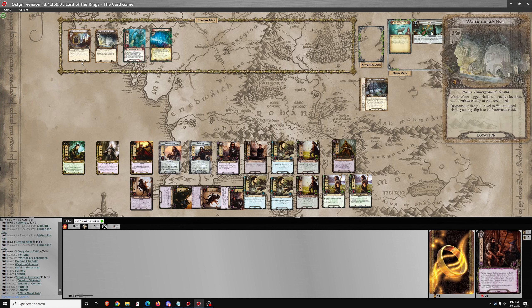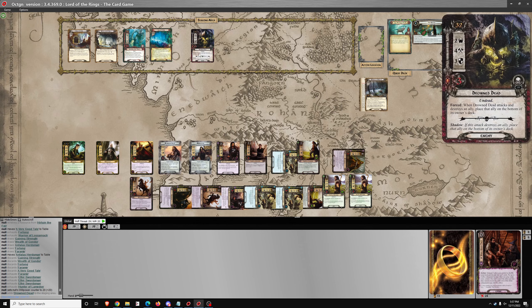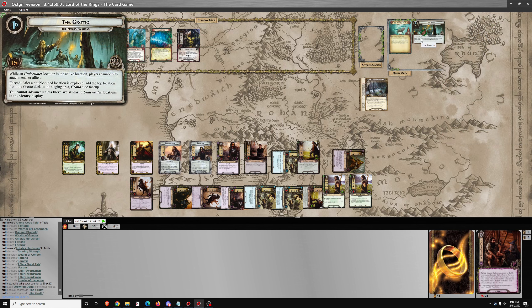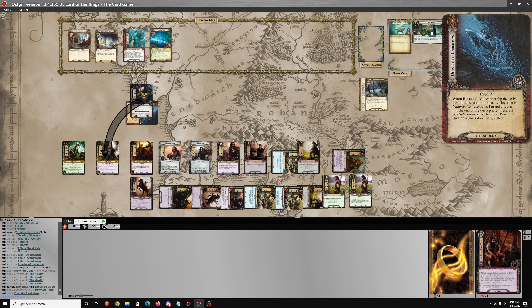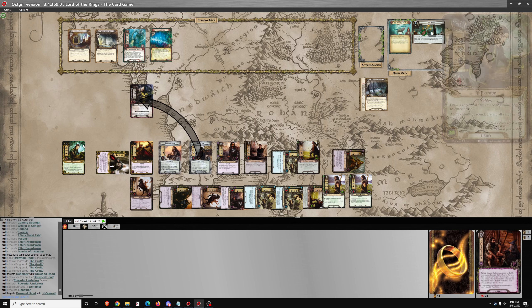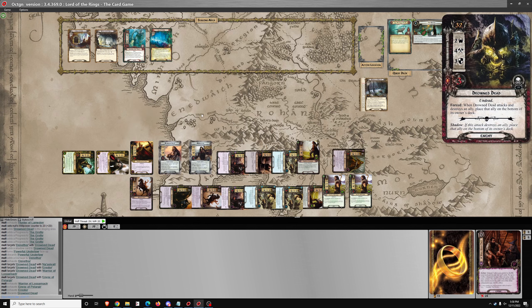Quest for 18 — it's 20. The card is Drowned Dead — engage this enemy. The attack can go on Denethor for 1 damage. Then I can take out this enemy with 6 attack and we're on to the next round.